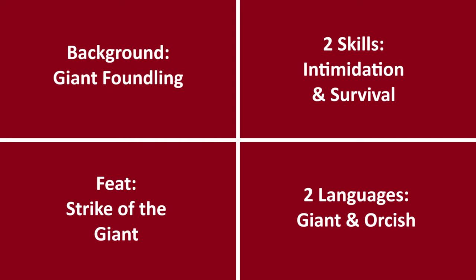As with many of the builds we'll be making from this sourcebook, we are using the Giant Foundling background. It gives the skills Intimidation and Survival, and the Strike of the Giants feat. It also speaks the Giant language and one of his choice — he chooses Orcish. When taking this feat, you choose the type of giant that raised you, and that determines the abilities it gives you. Our hero chooses Hill Giant. Once per turn, when he hits an enemy with a melee or thrown weapon attack, the target takes an additional d6 damage of the weapon's type and must make a strength saving throw or be knocked prone. The DC for this save is 8 plus Proficiency modifier plus your choice of Strength or Constitution modifier. This would allow him to punch an enemy or hit it with a chair, knock them prone, and then grapple them. When he gets extra attack, he can then hit them again with advantage because they are prone. He can do this a number of times equal to his Proficiency bonus each long rest.